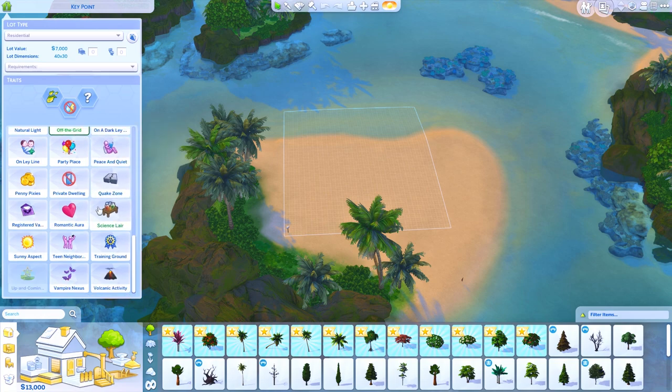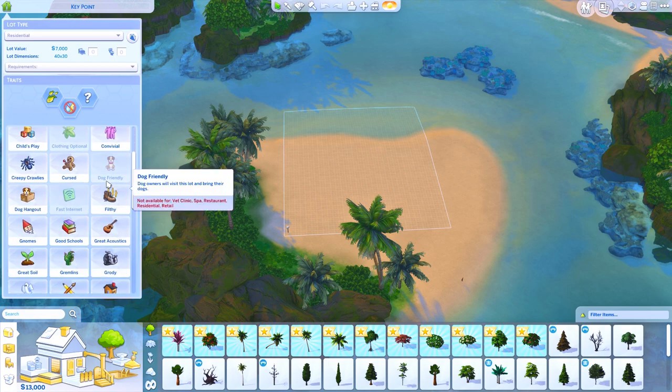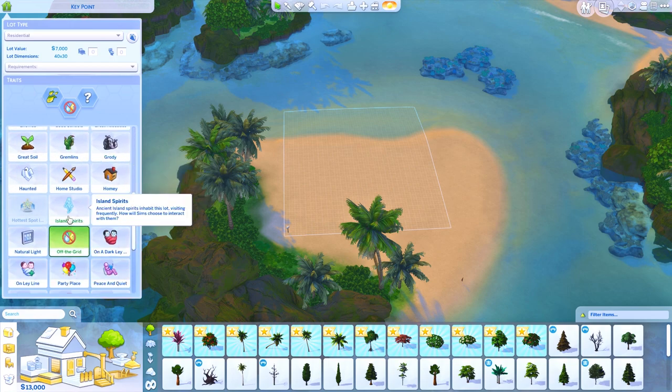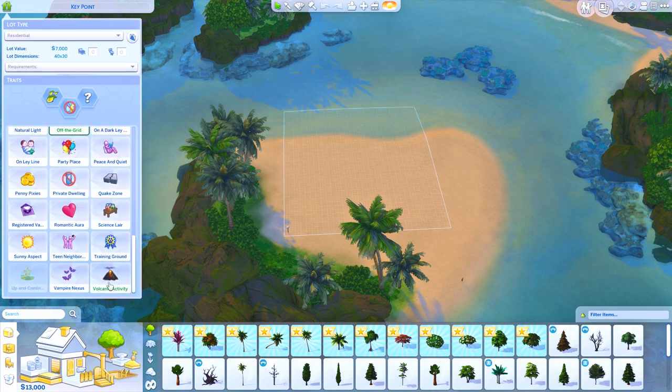Talk about natural living. We also got a new lot trait called volcanic activity. We have the island spirits — ancient island spirits inhabit the slot, visiting frequently. How will sims choose to interact with them? And we got oceanic paradise: the lot has an abundance of ocean life, swimming in the ocean is an inspiring endeavor, and dolphins are rare fish easily found here.